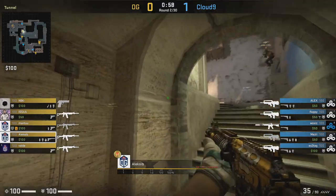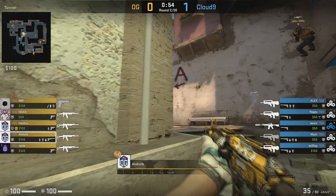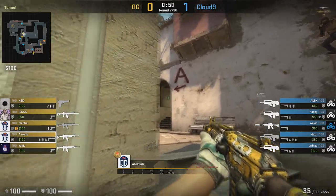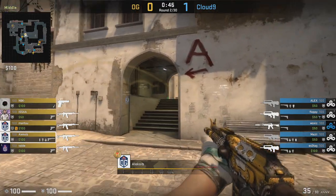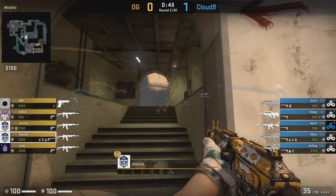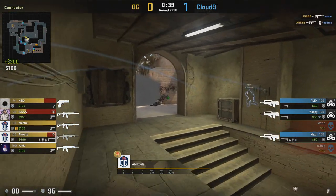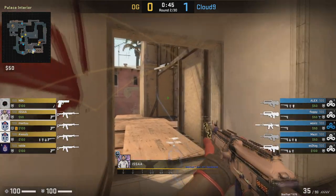These rounds all come from Flashpoint where OG were playing against Cloud9. In this second round OG go ahead and go for the full buy and they get this early mid control with Alexi B and Valda working this position. They throw a stairs smoke as well as a jungle smoke into the A site, and this allows Alexi B to completely isolate the player who's in jungle. He wins this first fight and elsewhere the other fights go the way of OG as well.